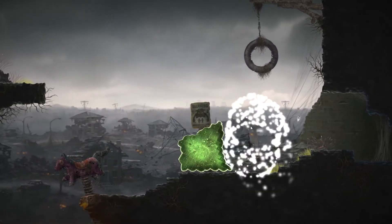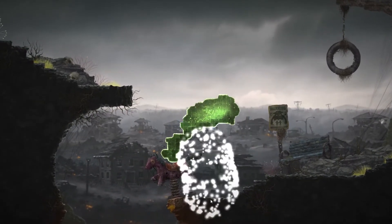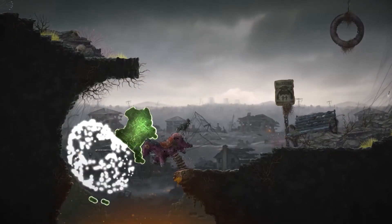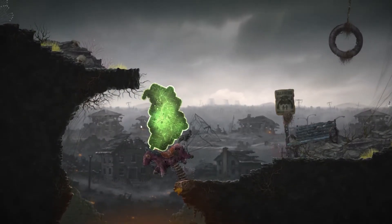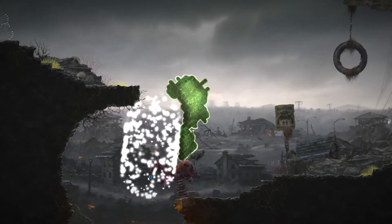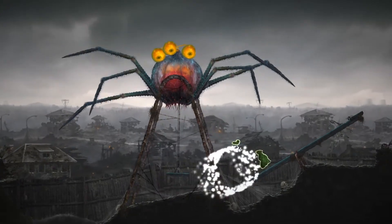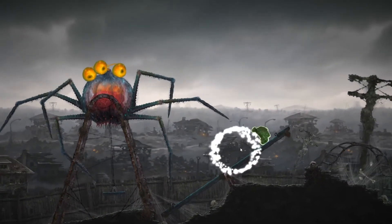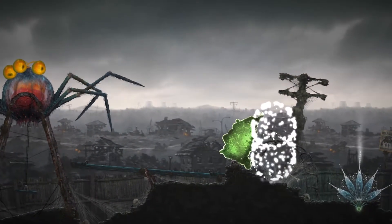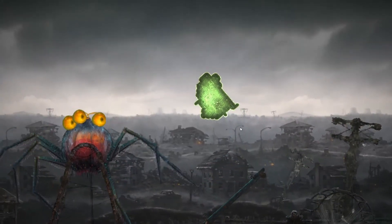It's surprising to me how much atmosphere they've managed to pack into a 2D platformer about sentient mold in a post-apocalypse setting. Creature designs are on point, and the environmental artwork is brilliant. There's a really solid sense of scale to the environment that really serves to show just how huge you are. Mushroom 11 has about 7 chapters of puzzles and bosses, each more vicious than the last. It'll take you more than 5 hours to complete, and while that's a decent length for a $15 game, I feel that the lack of control really takes a huge chunk of fun out of it.